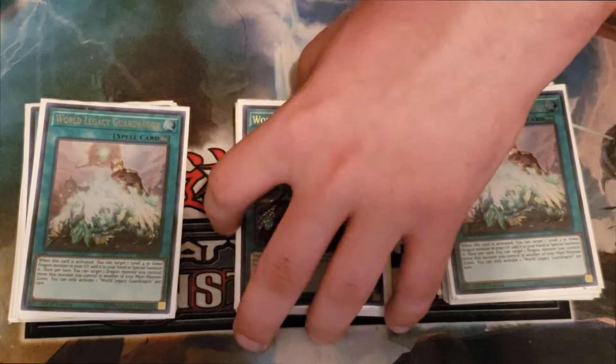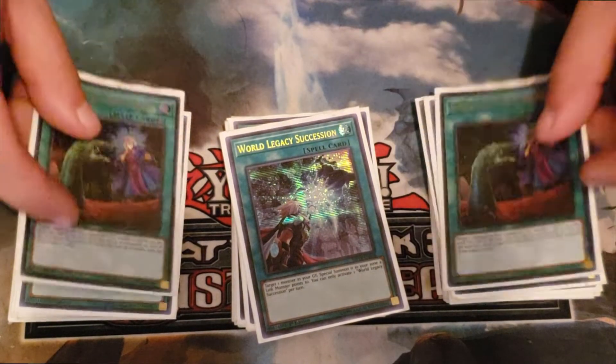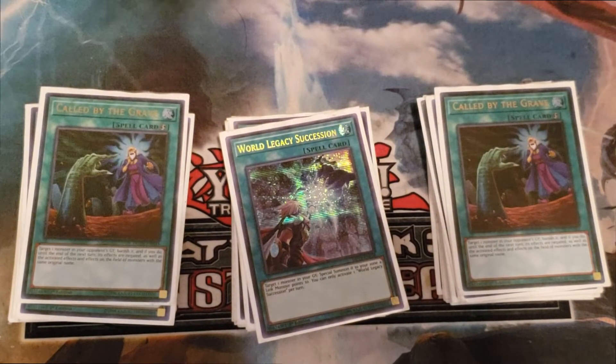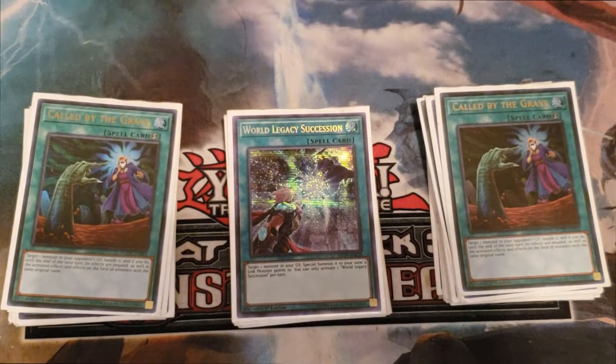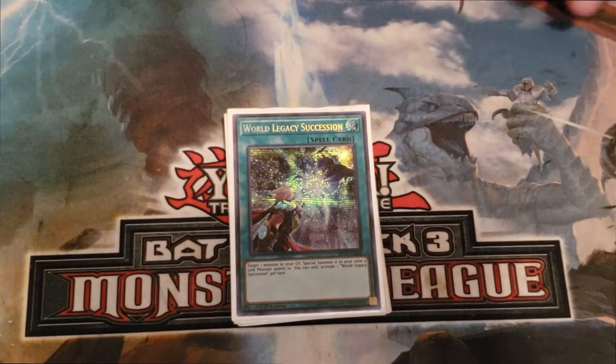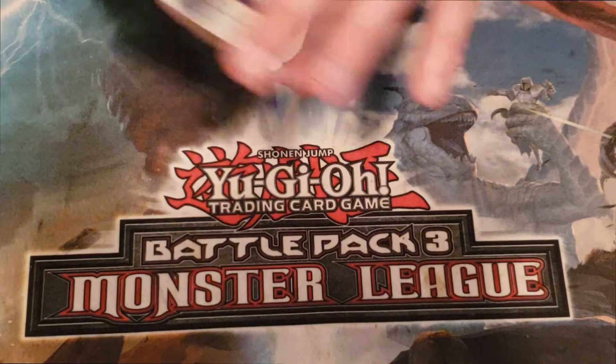Then we have the one copy of World Legacy Succession, to be set off of Lib — that's why we only play one. To round out the main deck we have two copies of Called by the Grave, because while we don't like hand traps, you really don't want to reduce the consistency of your combo pieces for the sake of protecting yourself from them. That's it for the main deck — should be an even 40 cards.